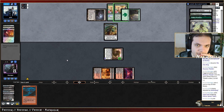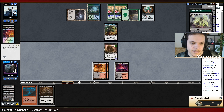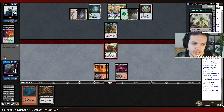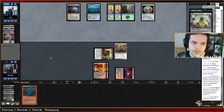They play a land — another top is Cultivator's Caravan again. I cannot stop them from casting Devourer next turn. Even if I kill this one they take six damage, but they have seven mana no matter what. If they choose not to block they are dead, so I think it's better to just attack like this. Let's play a Shadow and pass the turn.